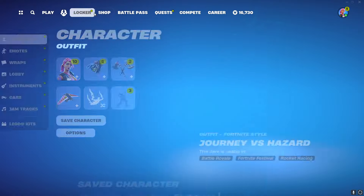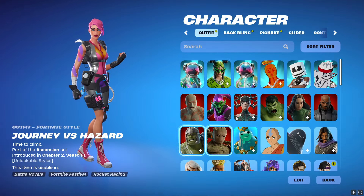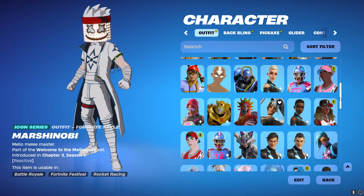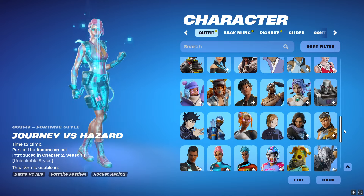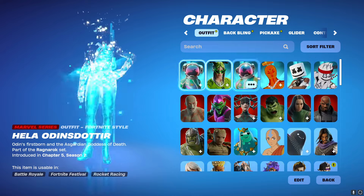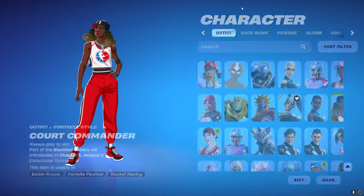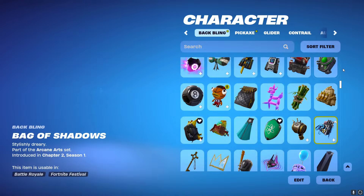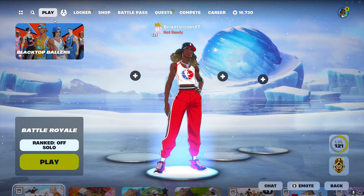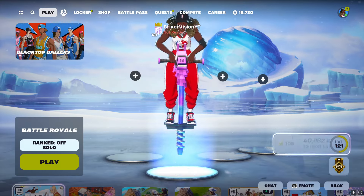Thanks for watching guys. We got 10 new skins — we're up to 1,621 in the locker! That's crazy. I wish the new skins would all show up at the top. I hate how they're scattered now; I liked how they used to sit right at the top so you'd know these are new. But guys, I hope you enjoyed the video. We just spent a crazy amount of V-Bucks. Hope you have a wonderful day — see ya!